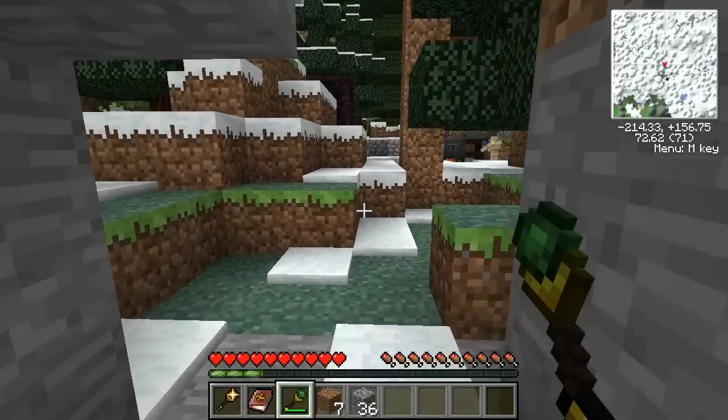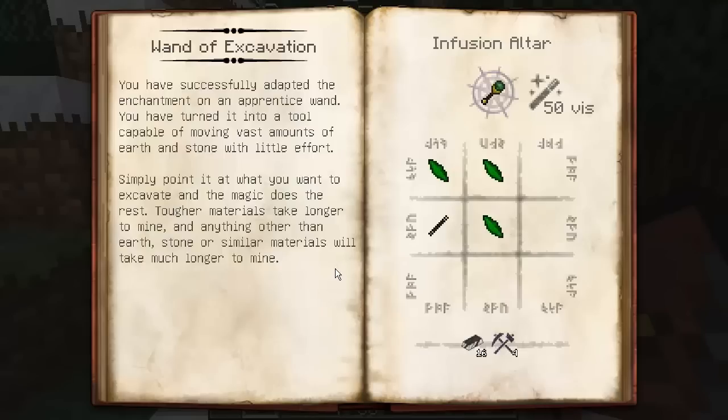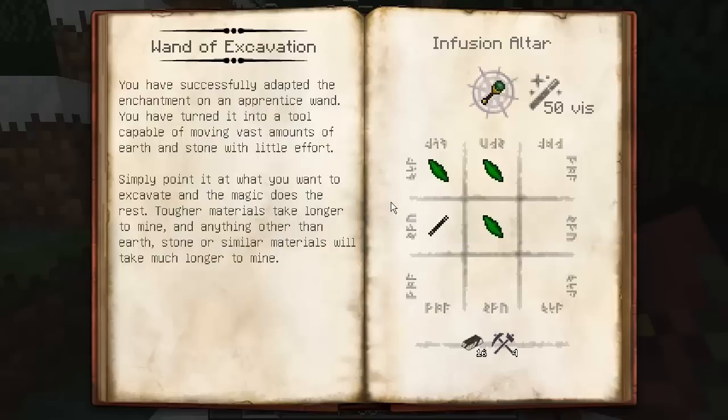How awesome is that! I actually forgot to read the description to you. You have successfully adapted the enchantment on an apprentice wand and turned it into a tool capable of moving vast amounts of earth and stone with little effort. Simply point at whatever you want to excavate and the magic does the rest. Tougher materials take longer to mine, and anything other than earth, stone, or similar materials will take much longer to mine. It does require 16 metallum and 4 instrumentum, as well as 50 vis. That is the Wand of Excavation.